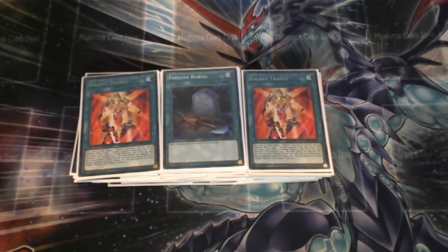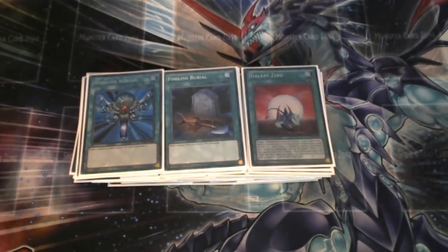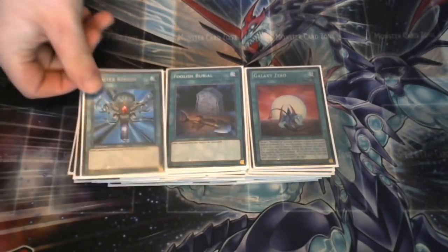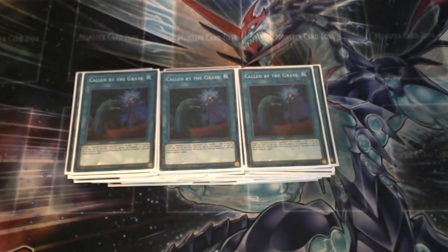It's about a 1.5-card combo that puts two monsters on the field, so it's a very strong first-turn play — I'll share the full combo at the end. Foolish Burial is very nice for that. I'm playing two revival spells in the forms of Galaxy Zero and Monster Reborn — Galaxy Zero is searchable, Monster Reborn is not. You could also play Soul Charge, but I feel Galaxy Trance already does that for me. Three copies of Called by the Grave as well.